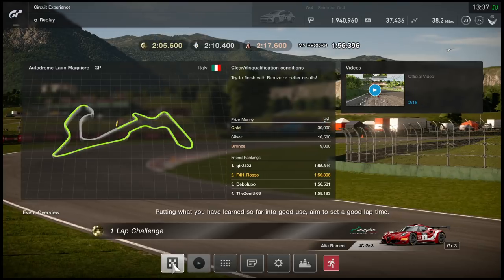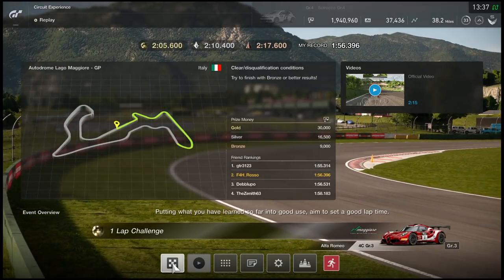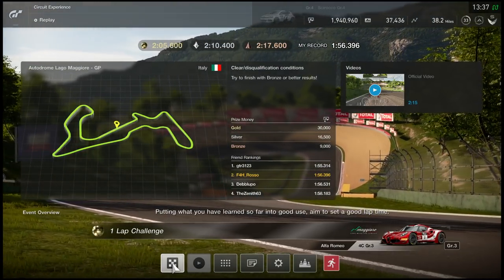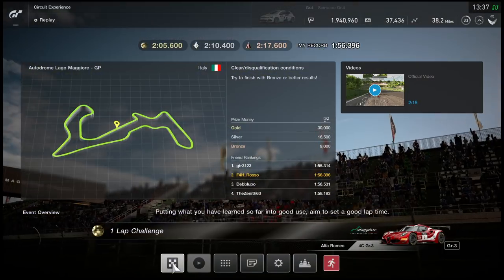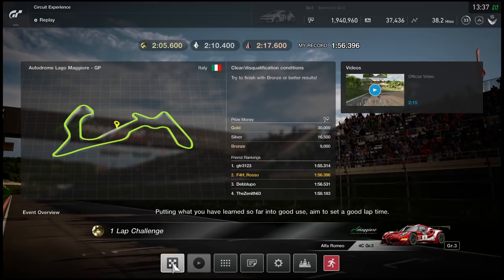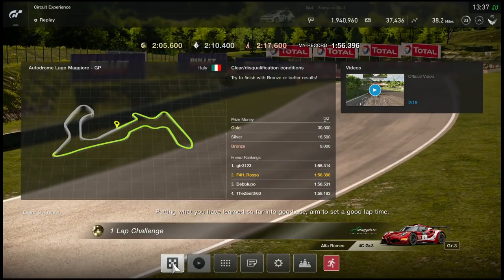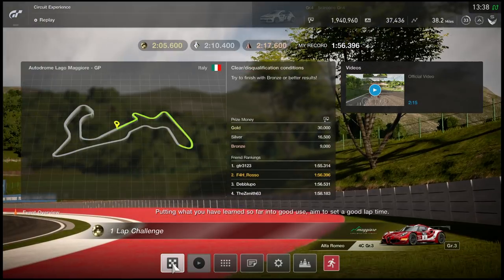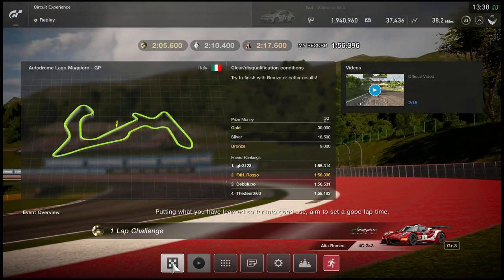What's up guys, F4H Rosso here. Today we're doing a circuit experience tutorial video on the Autodromo Lago Maggiore — probably the worst pronunciation ever, apologies to any Italian followers. Basically, with these videos, I do a circuit experience mode lap versus the gold time. I've done a few on my channel before on the Nürburgring, Alsace Village, Bathurst. This is a frequently requested track, and one I love — Maggiore is right up there as one of the best original circuits, a fantastic flowing circuit with lots of technical corners, difficult corners, double apex corners.